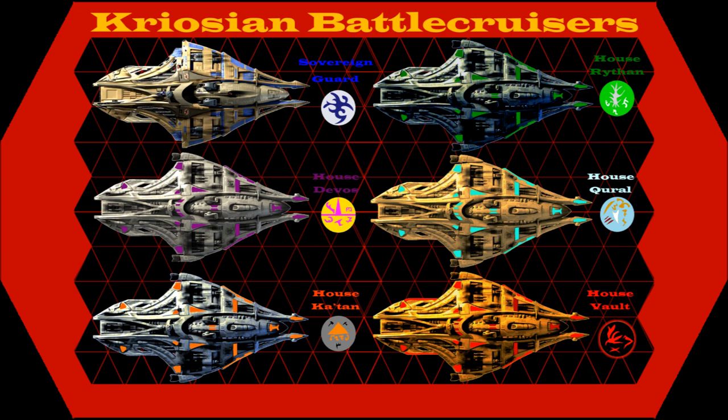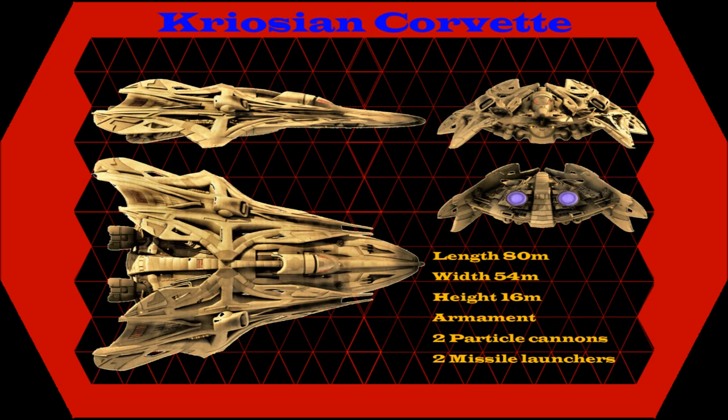We'll get into the specifics of each class. The first one to mention is the Krioshan Fighter, or Corvette. The more observant of you will know that this is actually the Pirate Fighter from Enterprise's Horizon. The reason I use this as the Krioshan Fighter is because the Pirate Ship is a Krioshan ship, just with no color — basically just in black. So it makes sense that there's an aesthetic connection there, and that these fighters are just Krioshan fighters, much like the ship is just a Krioshan ship that's been repurposed and stolen by pirates.